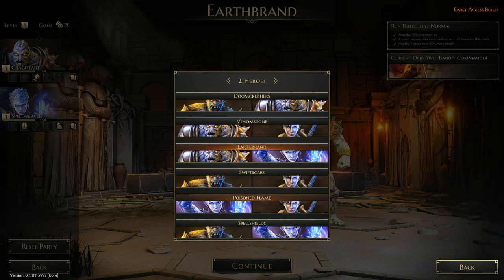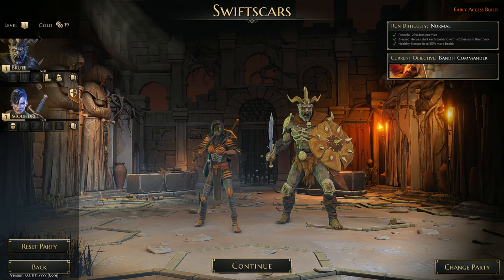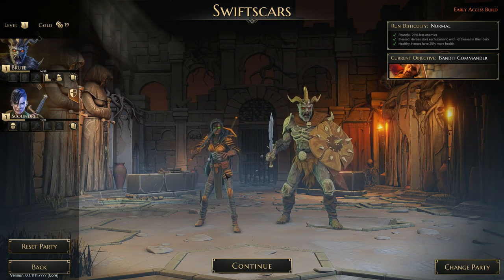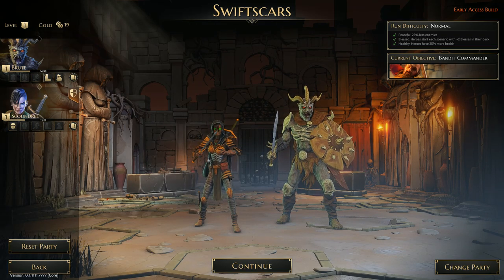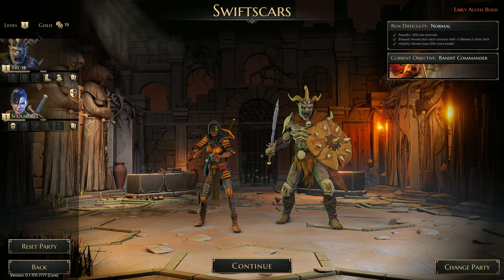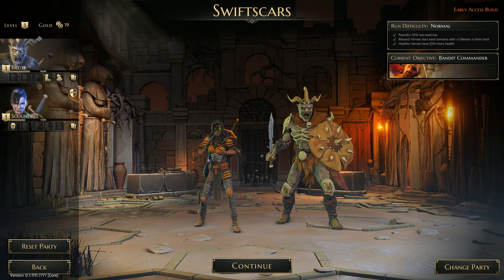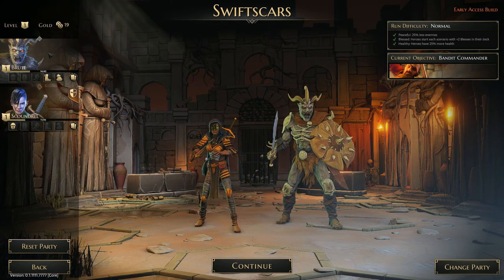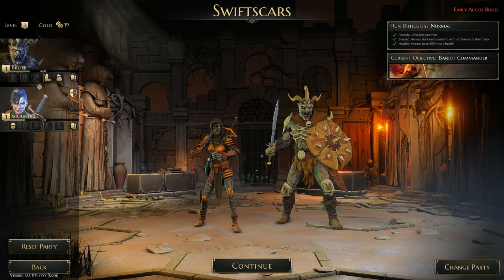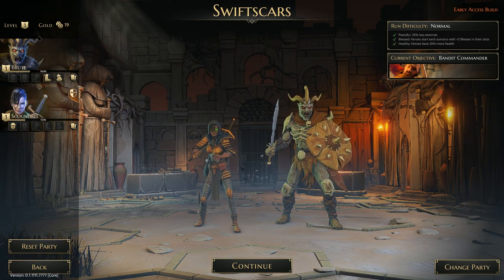And then we have Swift Claws, which is the Scoundrel and the Brute — also supposed to be a good two-player combination. We're going to go with the Brute and the Scoundrel. The Brute is more of a fighter — I wouldn't say tank. There aren't really any tank characters at least within the initial characters. The Scoundrel is your typical high-DPS type of character. Let's get started.